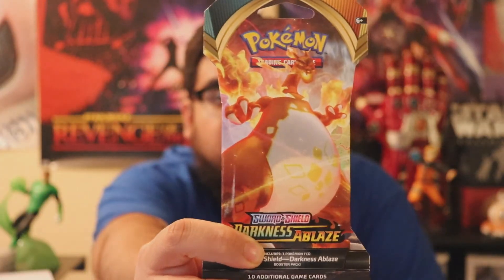Hey guys, how's it going? Today is going to be another Pokemon episode. We're going to open up some booster packs. Today we have four packets from Target — three booster packs from Rebel Clash and Ultra Prism, and then I found a packet of Darkness Ablaze with Charizard on the front cover. So we're going to start with this one single packet and see what we get.